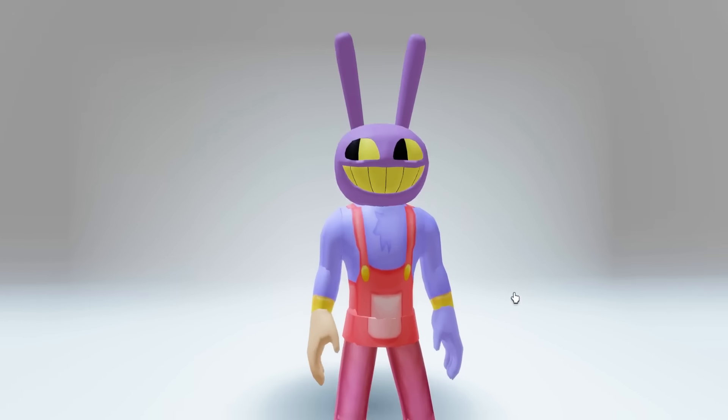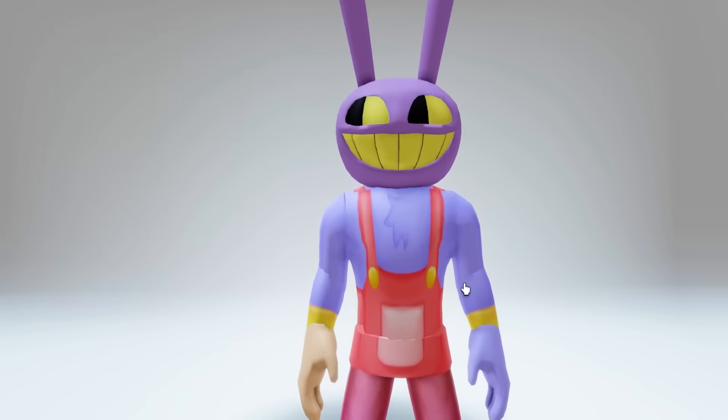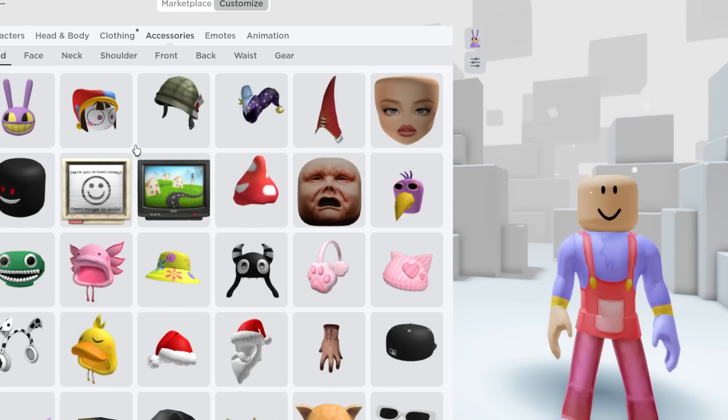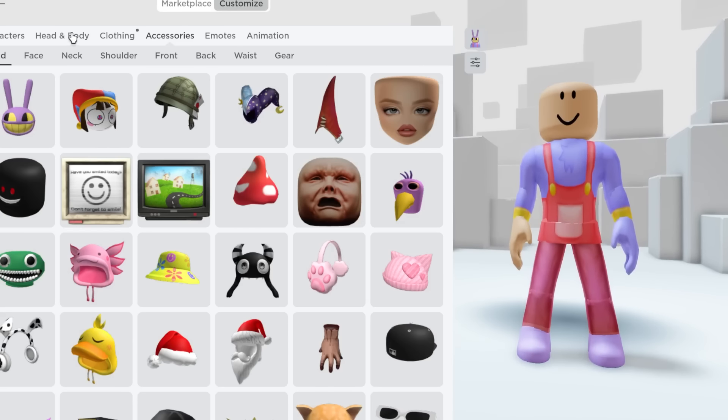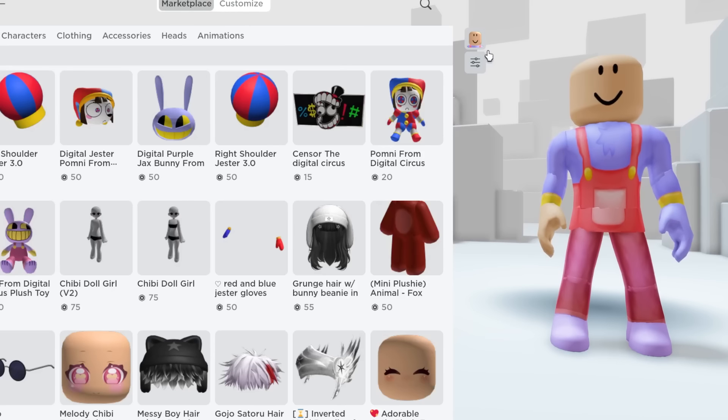Alright guys, time to make the third most popular character — Kinger! Do you prefer Ragatha? But Kinger is probably more popular and hard to make, so I'm gonna show you how. Go to the marketplace, but first we'll move everything and turn our size back down. Kinger is much shorter — something like this.